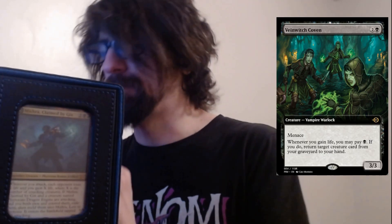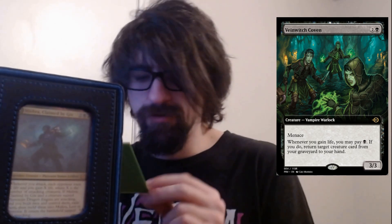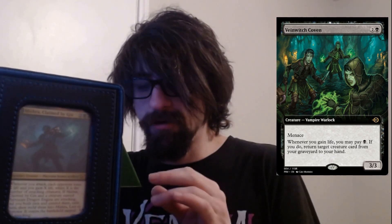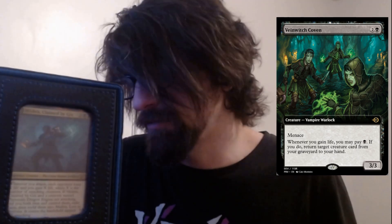Combined with Coven — one black two colorless. Has menace. Whenever you gain life, you may pay one black; if you do, return target creature card from your graveyard to your hand. It's a three-three. More graveyard shenanigans.